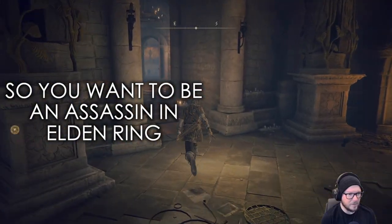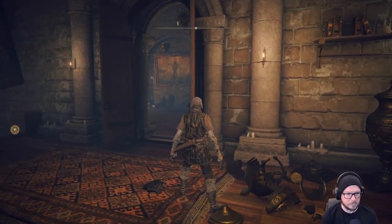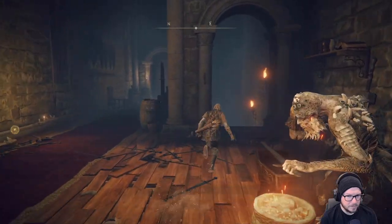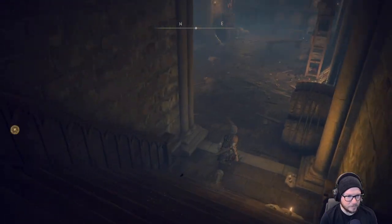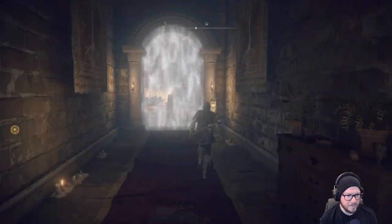So you want to be an assassin in Elden Ring. In this video, the goal is to level up, get some loot, and defeat Margit the Fell Omen. As stated before, I'm not the best player, so this is not the optimal way of making this build. I just wanted to figure it out as I went along.